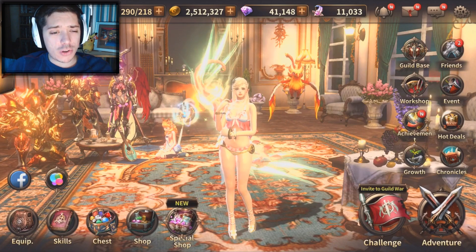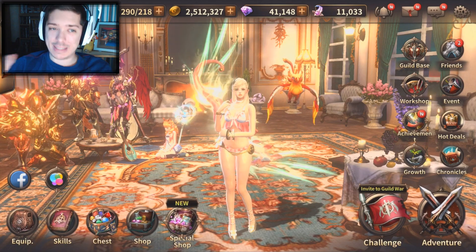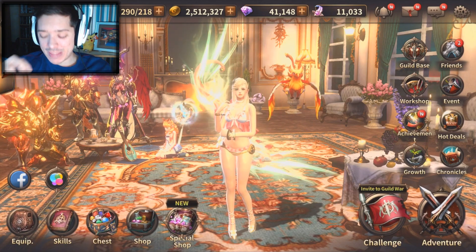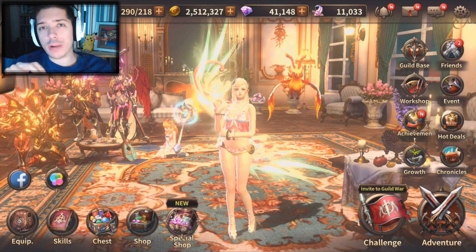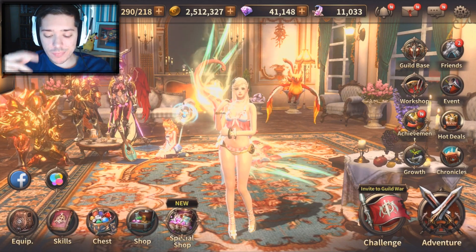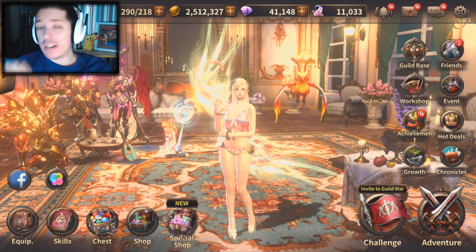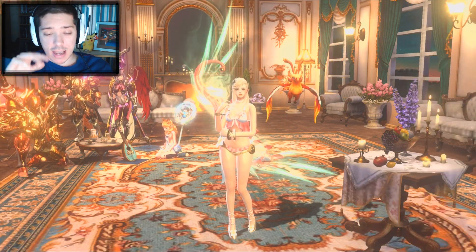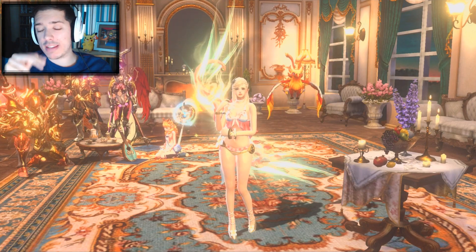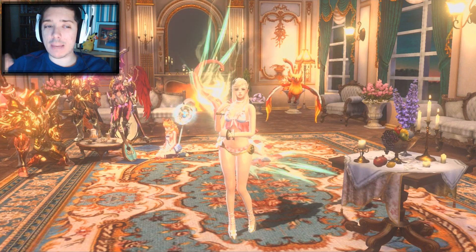What else have we got new? I've got the patch notes up right now. We also got the new classic cloak — this is a very interesting one, and I don't actually agree with how they've brought this out. Basically, there are three different cloaks. As you can see on the Facebook page if you've already seen the patch notes, there's a red one, a white one, and a black one. They also come in three grades: Epic, Legendary, Immortal.